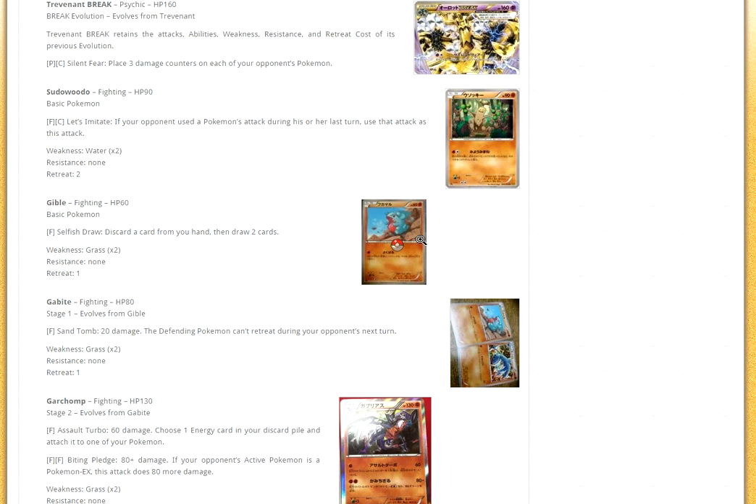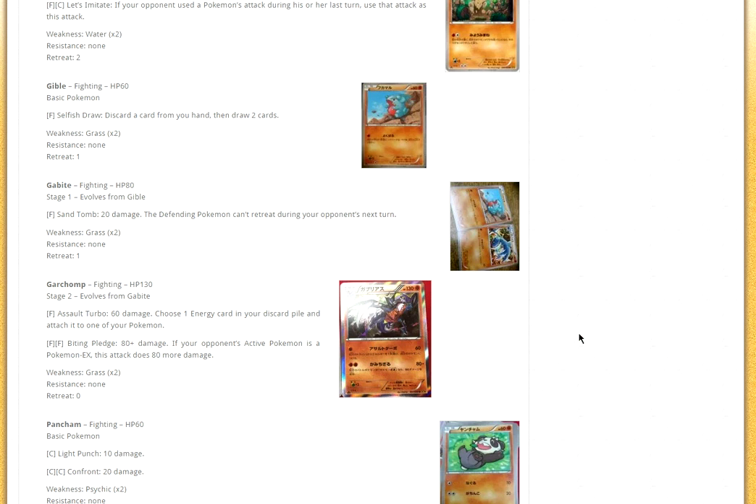Then we have Gible, Gabite, and Garchomp, and this card is pretty awesome. Assault Turbo does 60 damage — choose one energy card from your discard pile and attach it to one of your Pokémon. One for 60 with that effect is really good. I think this will be worthwhile with Marowak and Baltoy — maybe Marowak Night March, because you could do 60 and put a DCE right back on your Night Marchers. And then Biting Pledge is amazing: it does 80, and if your opponent's active Pokémon is an EX Pokémon, it does 80 more damage. With Fighting Stadium, Strong Energy, and Muscle Band, this Garchomp is amazing. Definitely look out for Garchomp.